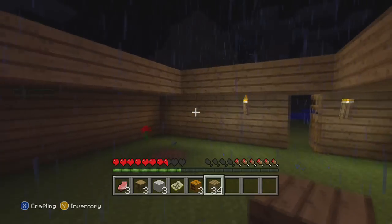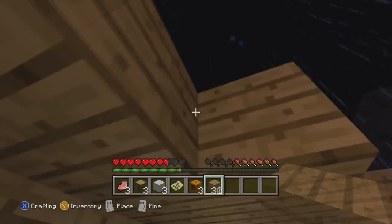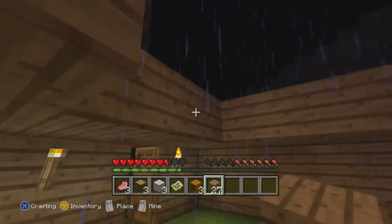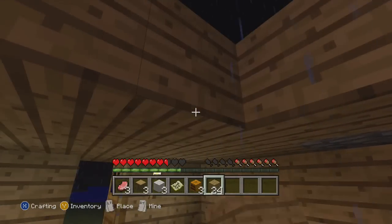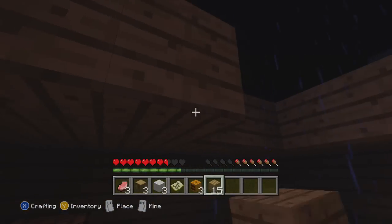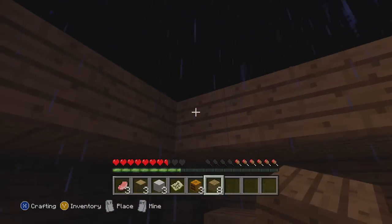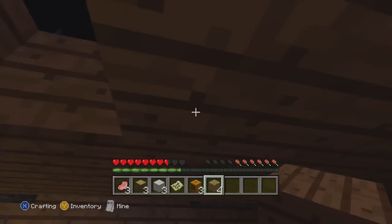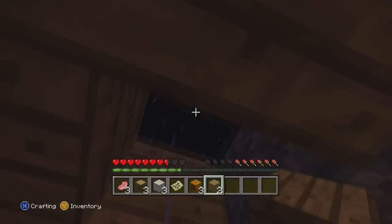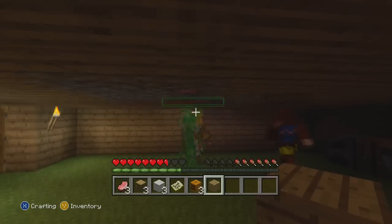Who left the door wide open? This is the smallest roof ever — oh my god, this is such a bad house. I can see a skeleton out there. Oh, there's a creeper — I'm out! We come in peace. We should have just stayed with the villagers. I need swords. I found some coal. Oh no, that's a bad idea. Alright, we're safe — let's get inside and figure out what we're going to do.